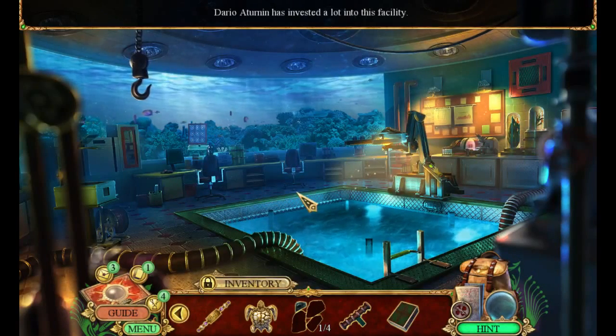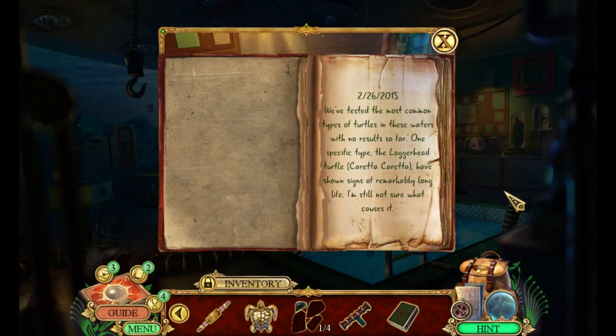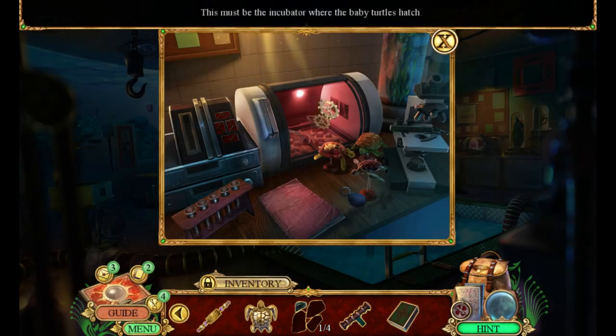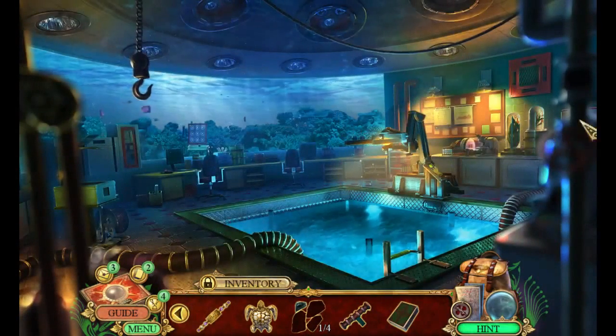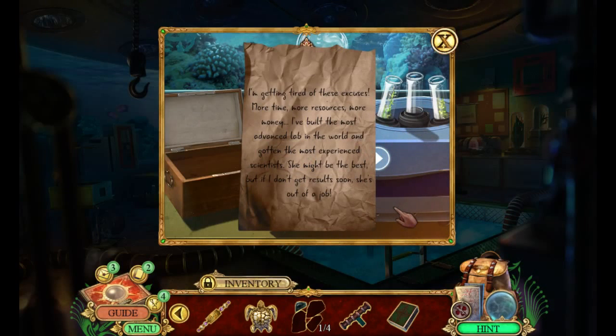Yes, Wikipedia is the reference — that is so true. Another fact card! February 26, 2015: 'We've tested the most common types of turtles in these waters with no results so far. One specific type, the loggerhead turtle, has shown signs of remarkably long life — I'm still not sure what causes it though.' This must be the incubator where baby turtles hatch — that's adorable! I'm getting tired of these excuses — more time, more resources, more money. I've built the most advanced lab in the world and gotten the most experienced scientists.